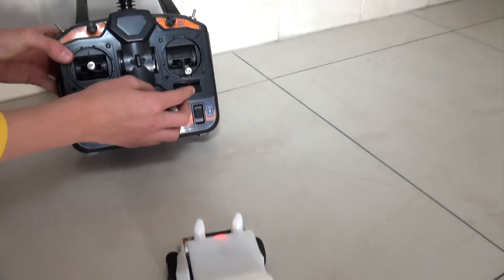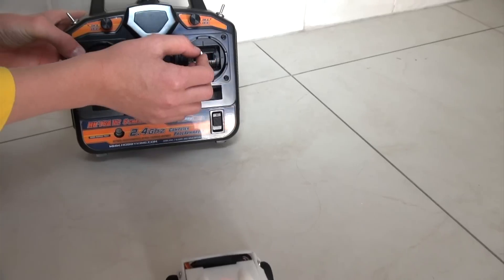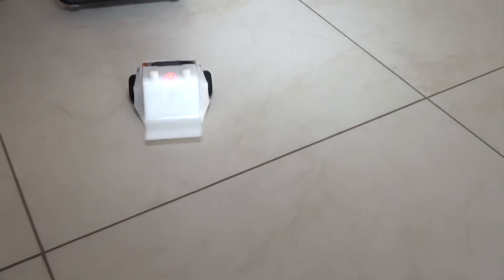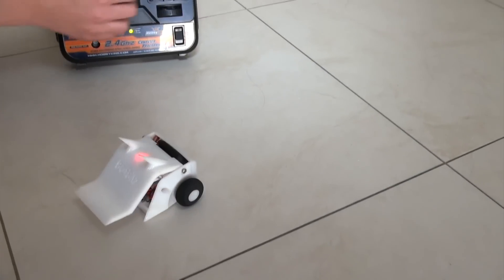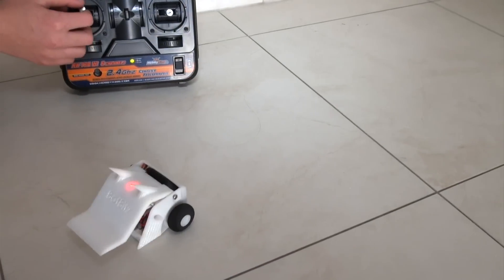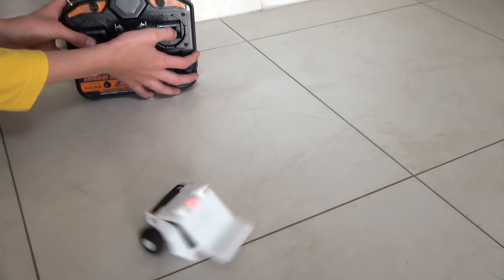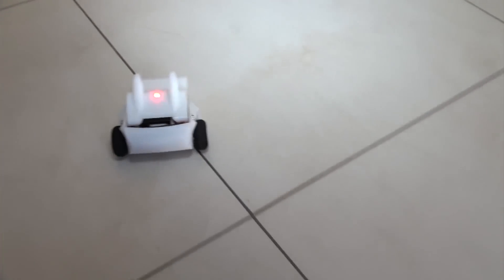There are simple controls. That's for opening and closing the lid. That's for the right wheel, and that's for the left wheel. And if you do them together, it goes forwards, and if you do it then, it goes backwards.